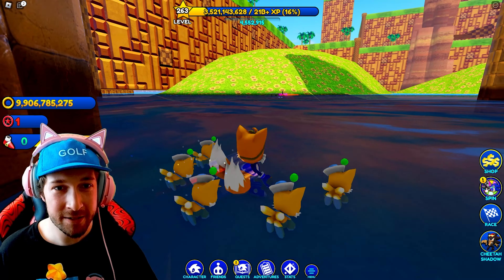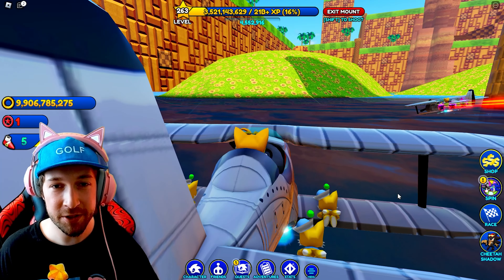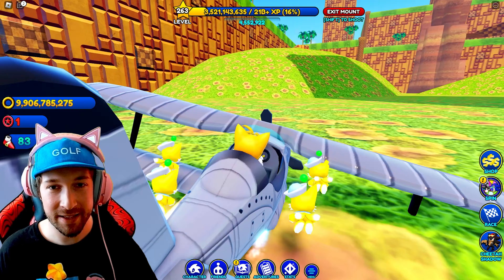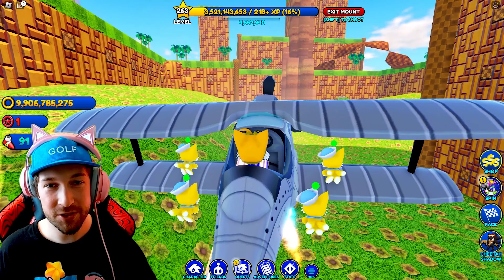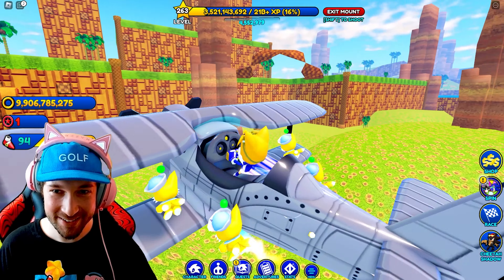And then once you go through here, you're going to want to quickly equip a tornado. Because if you don't, you're going to end up falling and you'll end up back at the beginning. So you just start flying upwards here and you'll see this whole area, which is crazy.